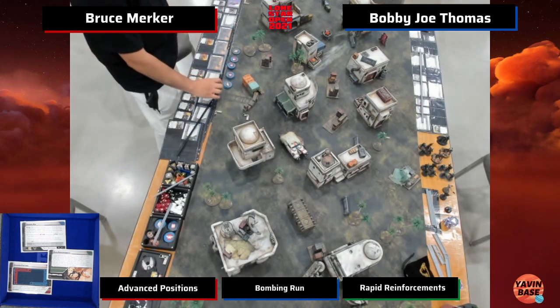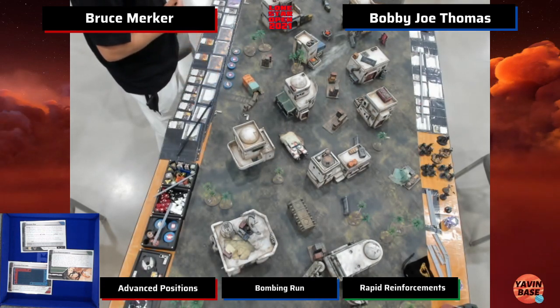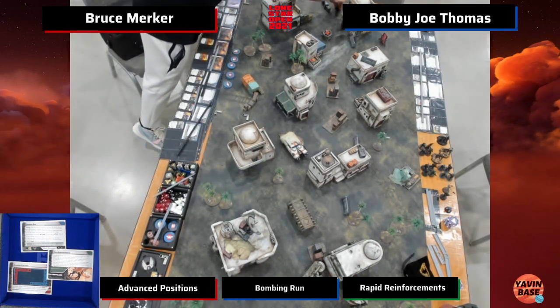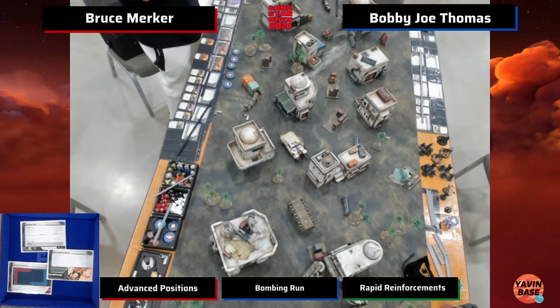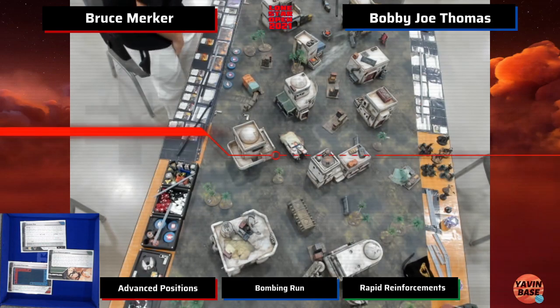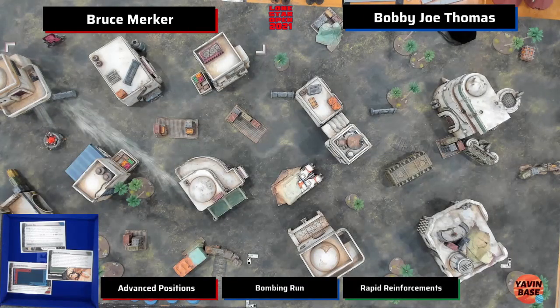I'll be curious to see where he puts his bombs. Bombing run against two T47s is bad. But at least with Double T47, you've got to put the third bomb on something and deliver it somehow. It's not like a triple stop list. So Bobby Joe's best shot is probably to stop that third bomb while kind of slow walking his bombs over to the other deployment zone.